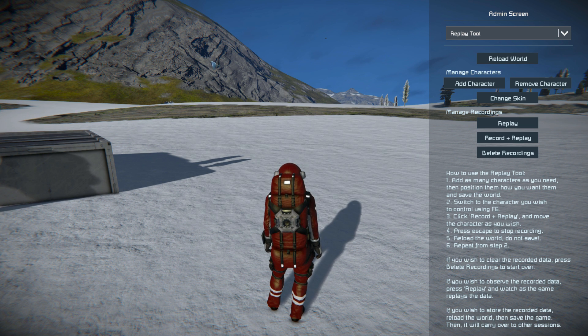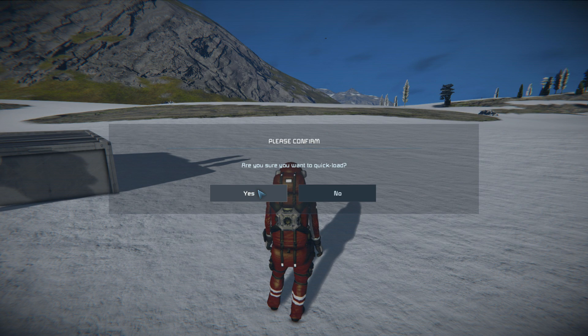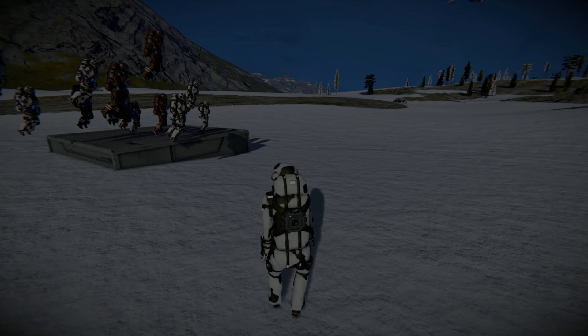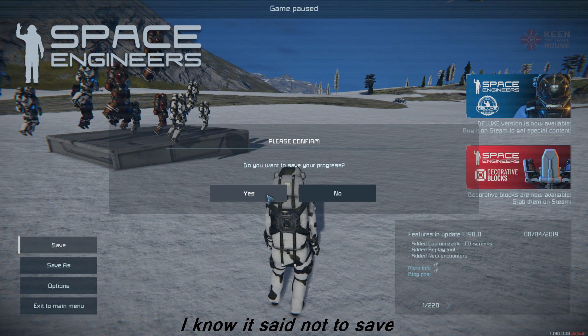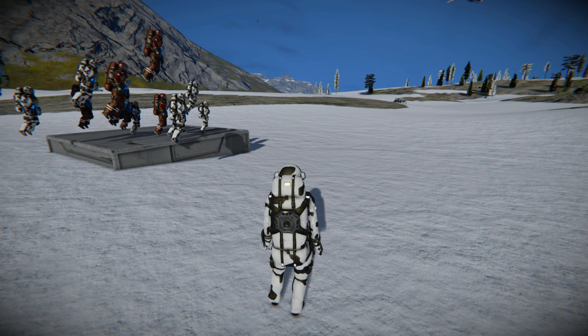To stop recording, press Escape on the keyboard and it brings the menu back up. For the weird part, we have to click Reload World. Clicking Reload World will reload the world and put you back to where your last save was, which will be before your character started moving. My skin has changed but that's just because the game reloaded. This character has had his information saved and been reset, so he's ready to go. Now save the game — this means his actions have been saved and we can move on to a separate character.